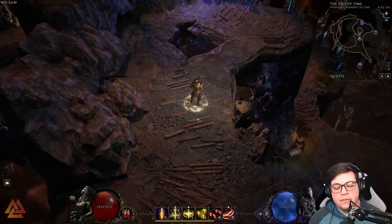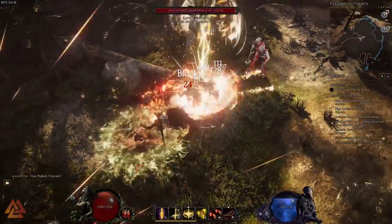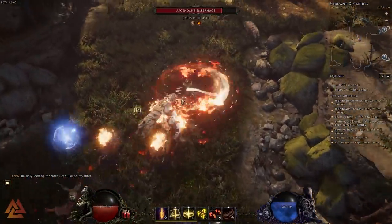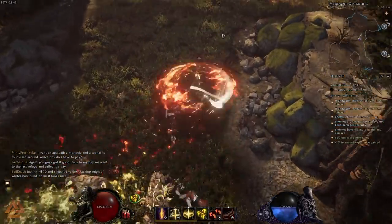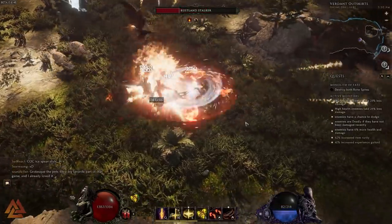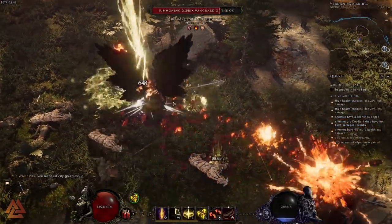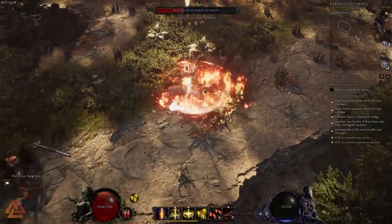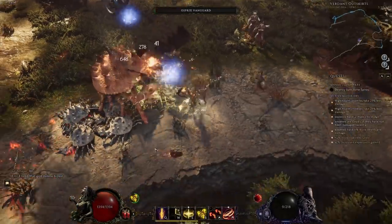Overall this is a very easy and approachable starter build. If someone asks what to play when starting Last Epoch, I'd say take Warpath, flip it to fire, stack fire damage and ignite chance, go Paladin, and throw in these key nodes — you'll be wiping things off the board. It'll get you through the full campaign, regular monoliths, and into empowered. It may not be top-tier on ladder, but it's fun and very survivable. Keep an eye out for the game code in this video and let me know in the comments if you find it. Thanks for watching — this has been Vulcan, talk to you next time.